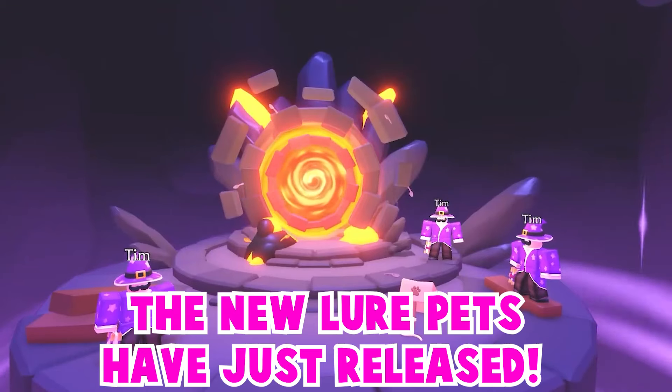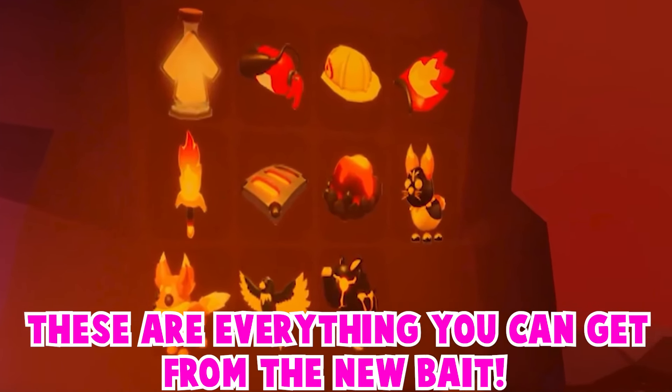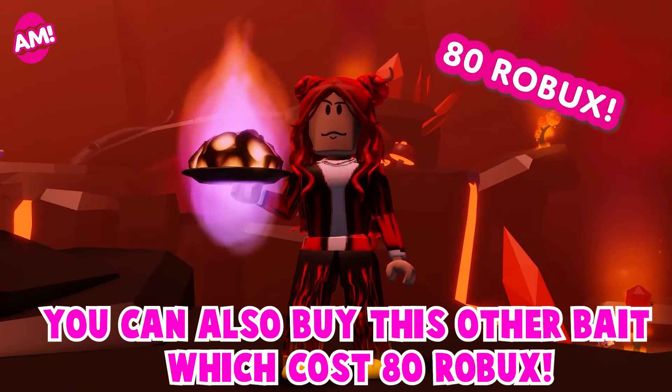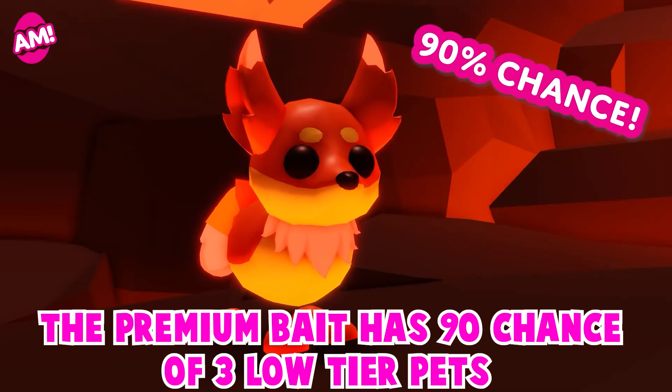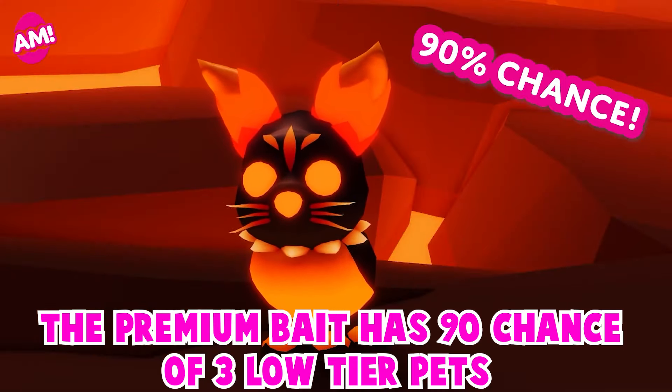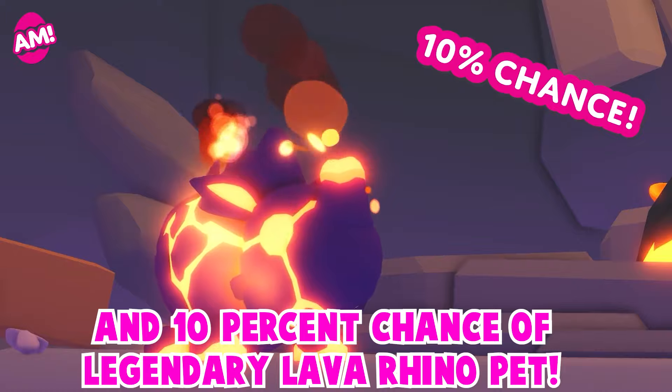The new lure pets have just released. These are everything you can get from the new bait. You can also buy this other bait which costs 80 Robux. The premium bait has a 90% chance of three low tier pets and a 10% chance of the legendary lava rhino pet.